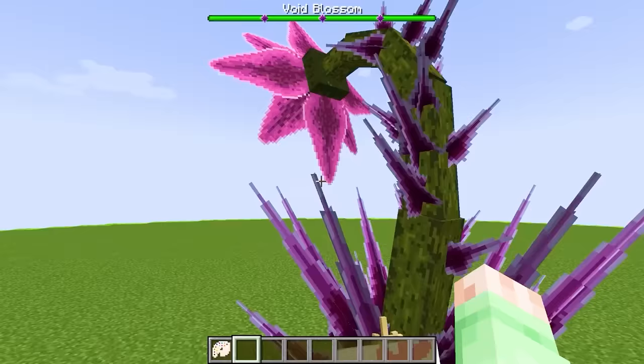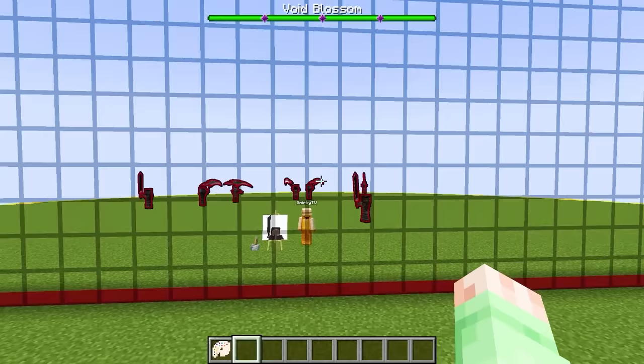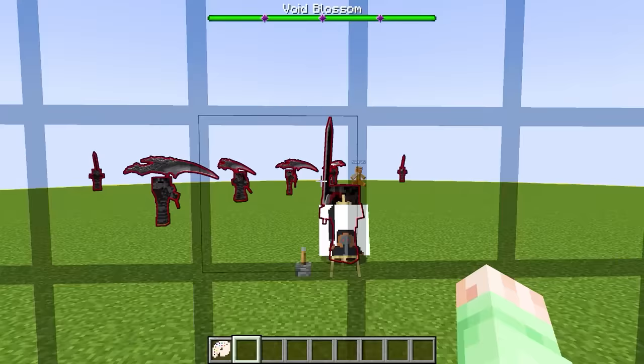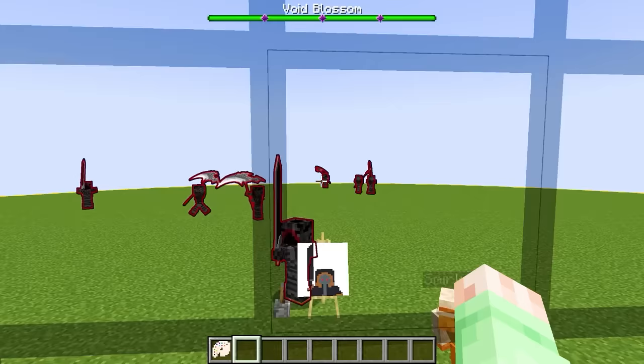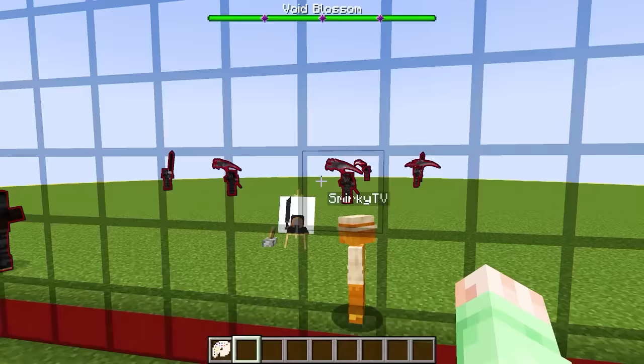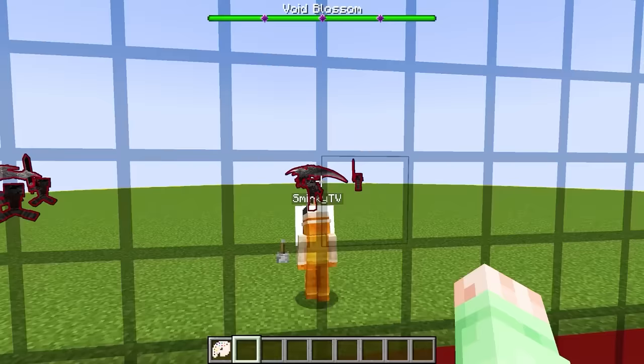I don't think we even need to worry about spawning more than a single one of these flowers. This should definitely be enough to kill all of Smurky's things. Smurky, how is your army going this round? My army is going super duper good - I made my mobs have some really cool weapons. Are they super big? They're pretty tall and I think they're literally as tall as yourself. I can literally see they're glowing through blocks - that means I can see them through this bedrock wall! Let's just drop the walls in 3, 2, 1. And here we go.